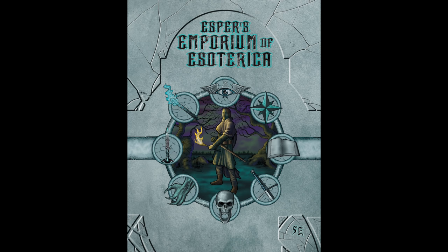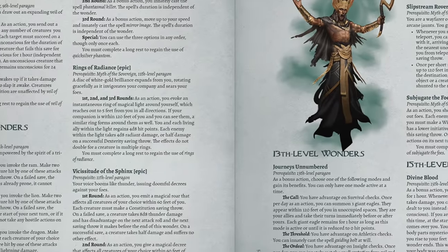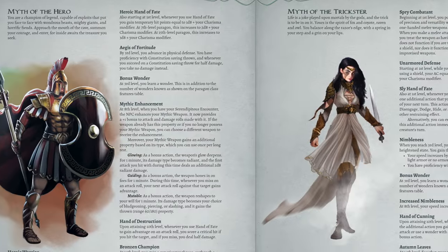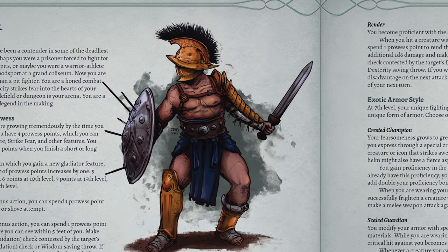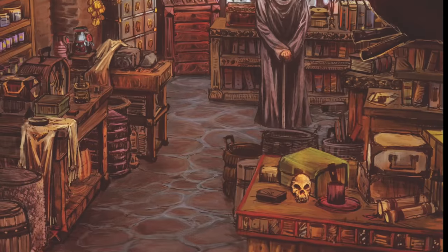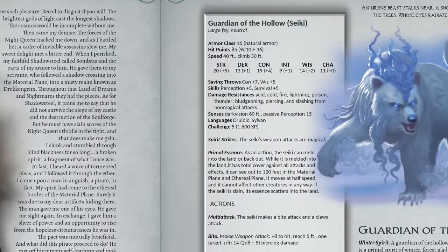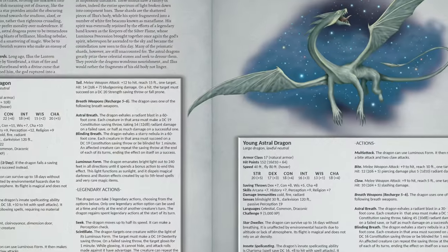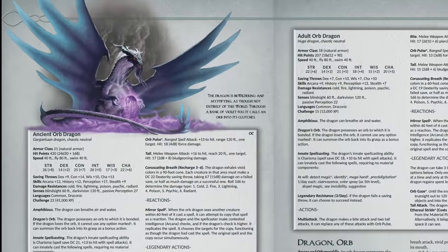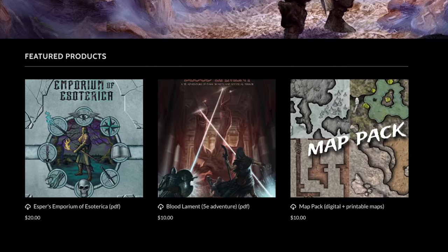Before we dive in, I have to mention my recently launched 5e book, Esper's Emporium of Esoterica. It is a massive 350-page tome full of content for both players and game masters. It includes an original class — the Paragon — options for other classes as well, two new races, spells, feats, magic items, cursed items, magic shops, traps, GM advice, and over 170 new monsters and NPCs, including ones such as the Astral Dragon and the Orb Dragon.